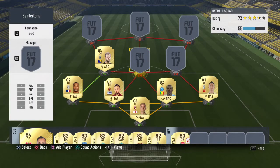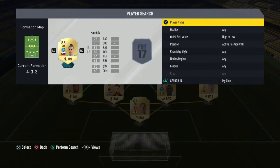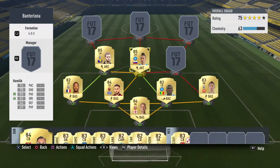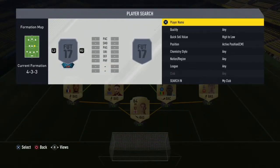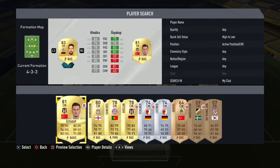The second midfielder we're going for is Hamsik. He's got 12 goals and 9 assists, he's got a yellow card from the other team, but look at that — 82 dribbling, 83 passing. Again, a well-rounded card.